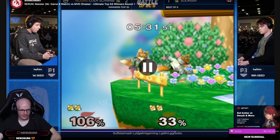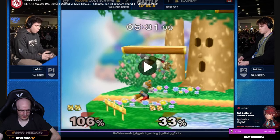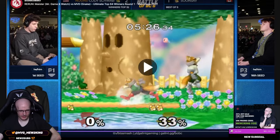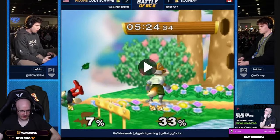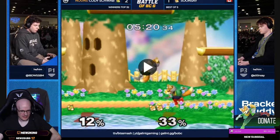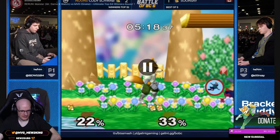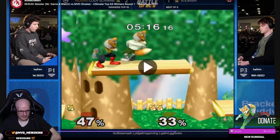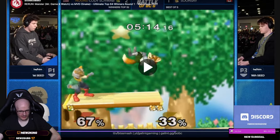Cody waited a bit and instead of doing up-B did a sabi there. It doesn't matter because they might panic and early-jump up — especially if they're winning, they don't want to take a risk. Joe shine and gets the — that's not guaranteed but it can work.